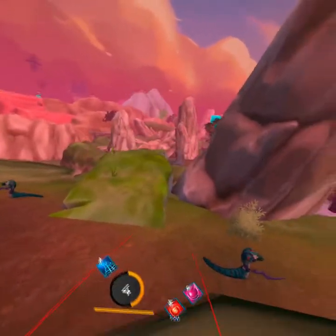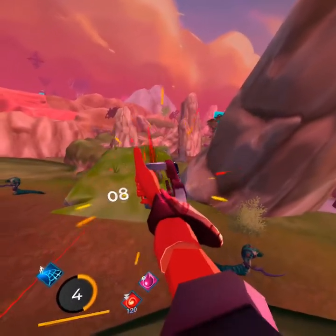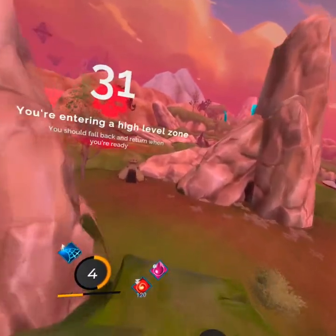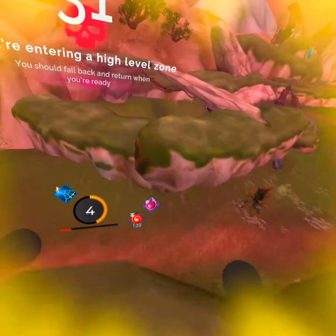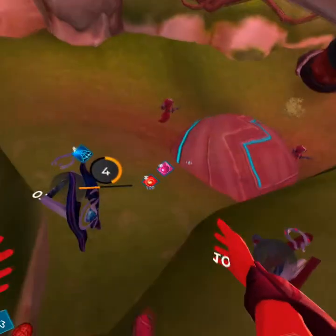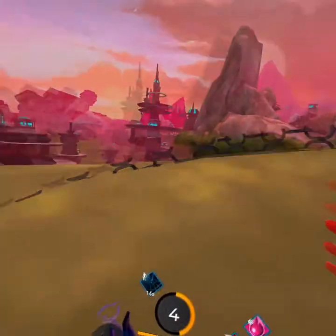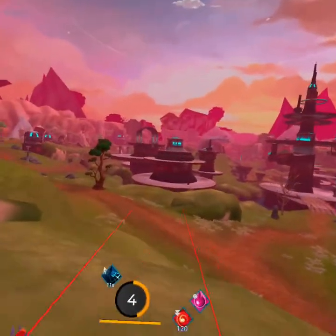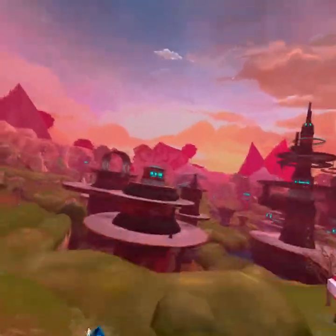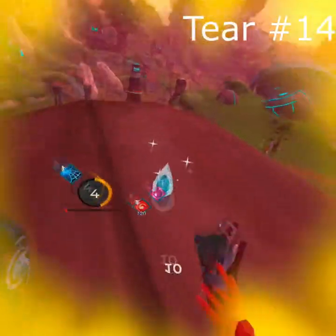After we grab tier 12, we're going to head in this general direction towards that block sticking out right there. But we're not actually heading for it — we're going to make a little turn, go over this tent here, go across, and we're going to land. We're going to see this ball here, and that's where we're going to find tier number 13. Once you grab tier number 13, we're going to come out of here. Tier number 14 is going to be on top of that canopy. Tier number 14.